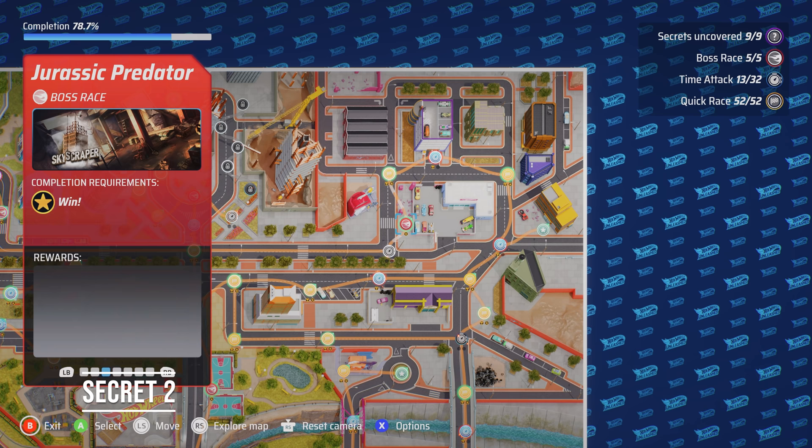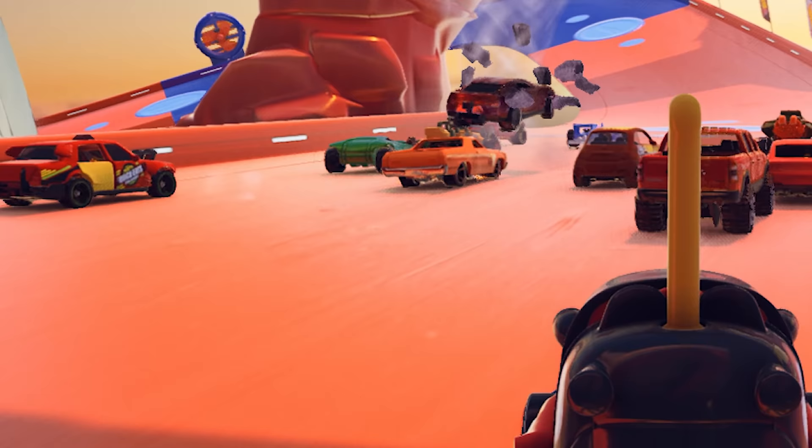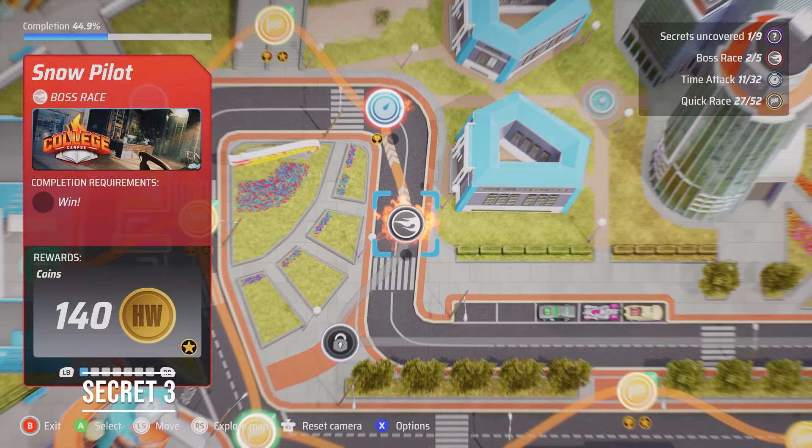Secret Two: To unlock this secret, all you need to do is complete the Jurassic Predator boss race. This is a fun and somewhat challenging event, so use your best car. If struggling, you could buy something decent from the limited offer menu, or open some spare blind boxes.